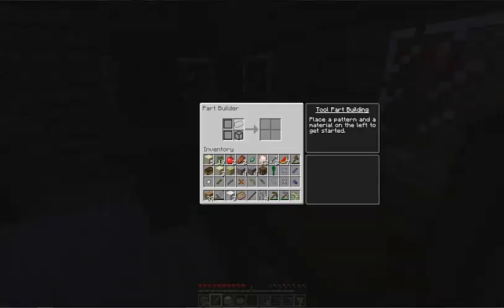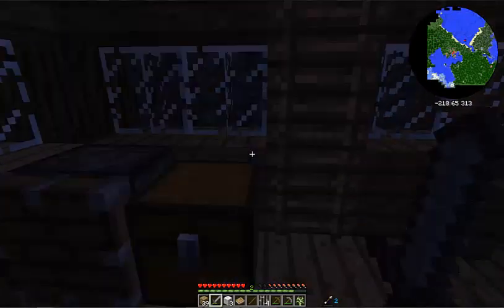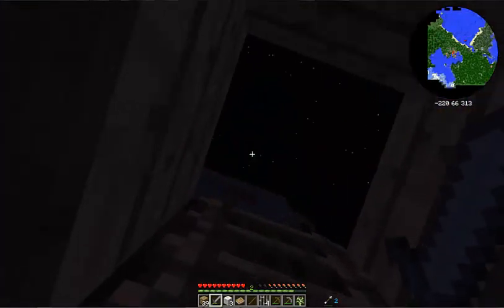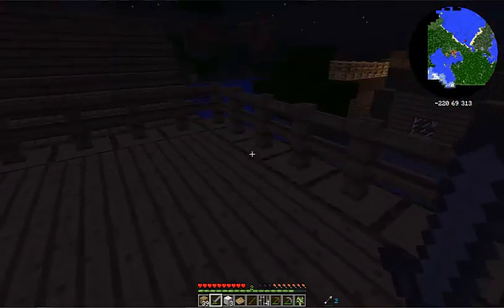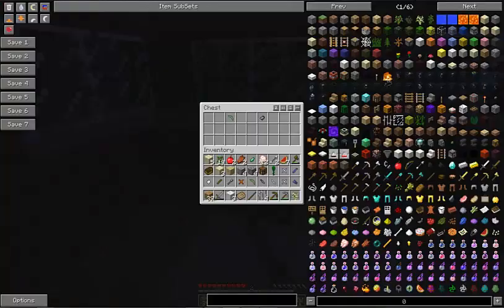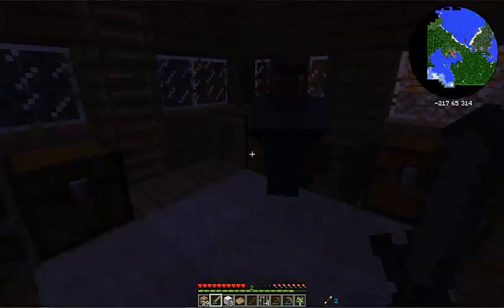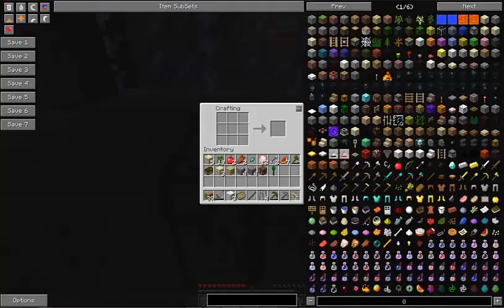What in the tool part? 'Place a pattern and the material on the left to get started.' Well, I don't get this — we'll have to check this out. I think I could use this as a home for now. I'm just gonna leave all those things in here right now, I don't need them. Crafting table — you have a crafting table, my friend.